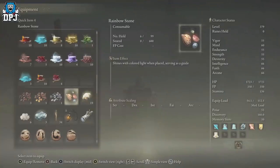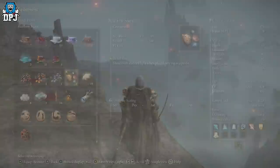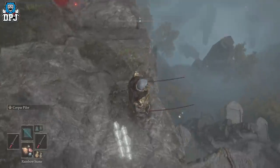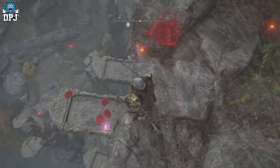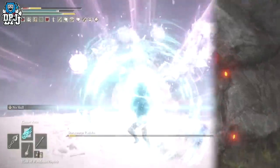Do you have any rainbow stones in your inventory? These consumables shine with colored light when placed, serving as a guide. What these are really useful for is testing a certain height — whether or not you'll fall to your death. If you throw one off a ledge and it doesn't break or shatter, it means you will not die jumping off. If you throw one off and it shatters, there's a good chance you will fall to your death. I'd say this works about 95% of the time.